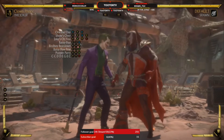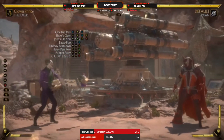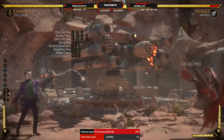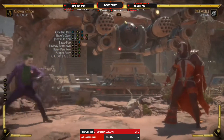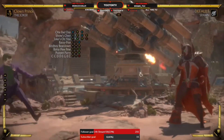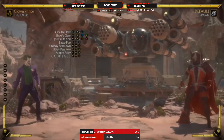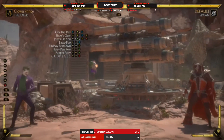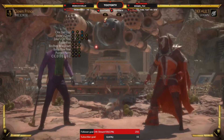And then you've got your CC move — I don't even know what to call it — but it can be meter burned full screen. It's another projectile and it will catch them. My friend actually showed me some bullshit you can do with it. You've got to be at full screen, but it is a small combo — two meters, full-screen combo — which is crazy.